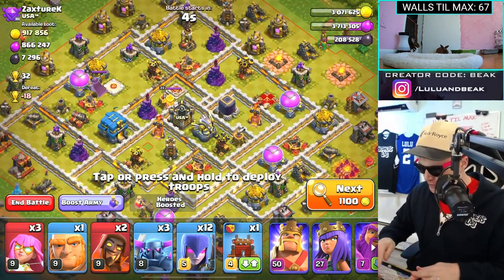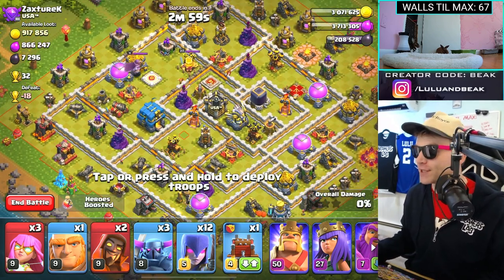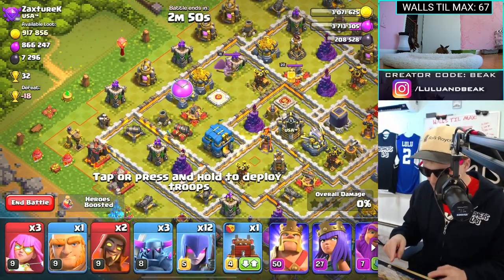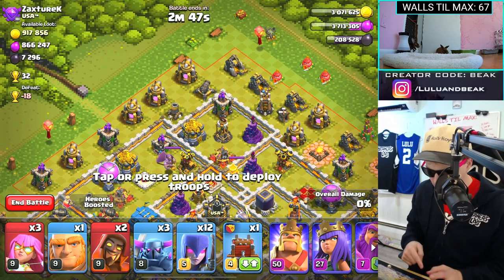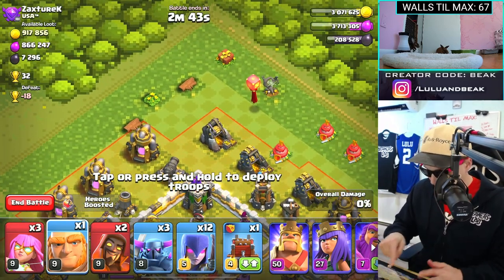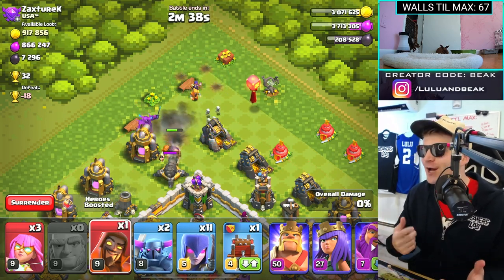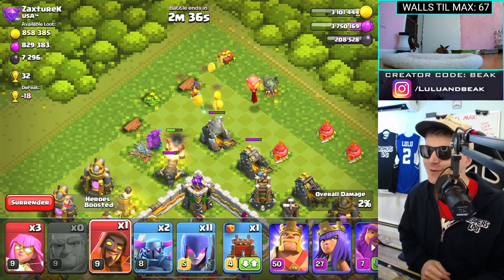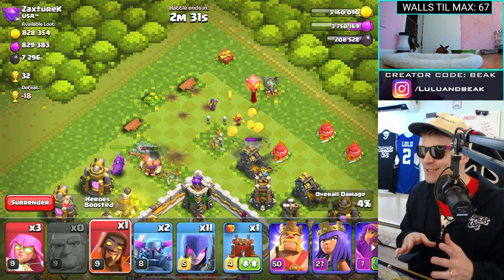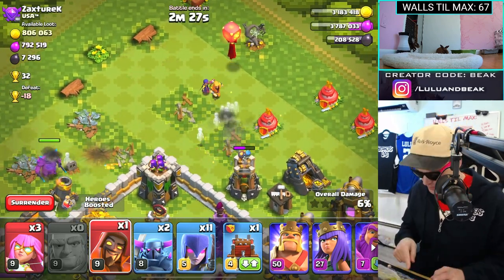Does this base have single infernos? It does — I think we can take this. First things first, we gotta take out some stuff on the corners. We got a couple of Pekkas — let's do it up. Drop one Pekka, drop one super whiz. I only have a couple so I don't expect much, but we'll see what they can do. The witches will offer some distraction as well.